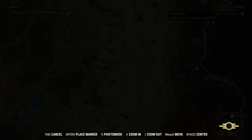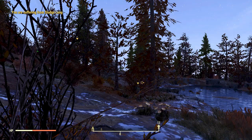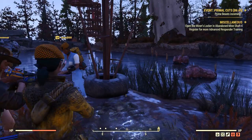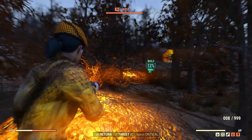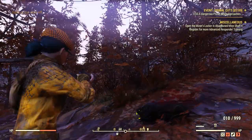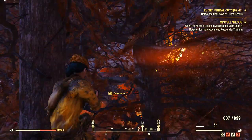Now that you know where to find this event, it's time to understand what you need to do. When you arrive at the event, if you are the one starting it, you need to play the drums to make noise and lure the primal creatures. After that it's pretty straightforward — all you have to do is wait for them to come to you and take them down through four waves of primal creatures. You need to kill all of them, and that's pretty much everything you have to do for this seasonal event.